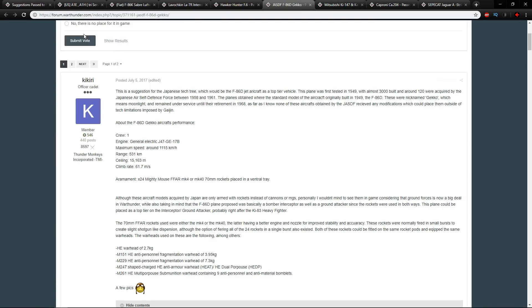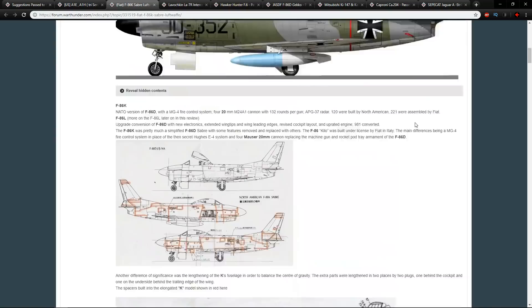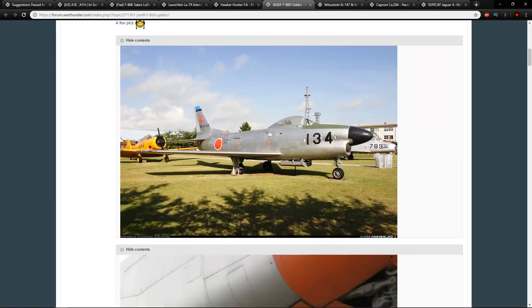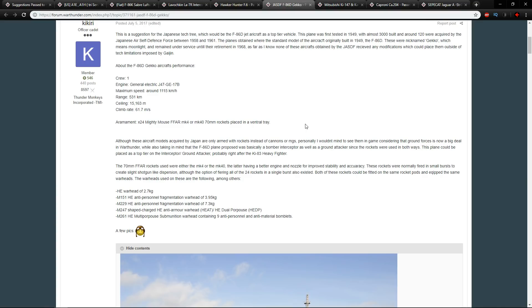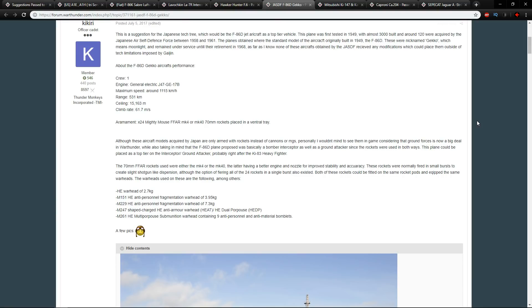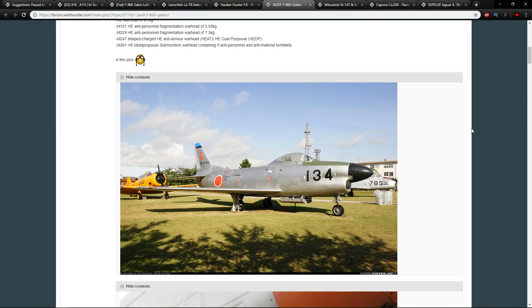The next topic is the F-86D for Japan. We've already talked about the F-86D when covering the F-86K, which was developed off it, but the Japanese version is a little different. The main difference is that the Japanese version doesn't have guns. Instead, it has rocket armaments — either 24 Mighty Mouse FFARs in Mark 4 or Mark 40 configurations, or 70-millimeter rockets placed in a ventral tray.